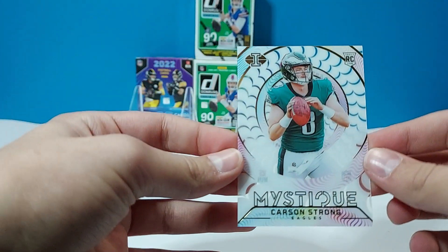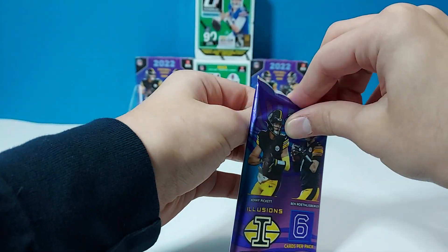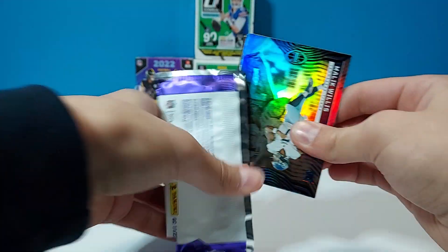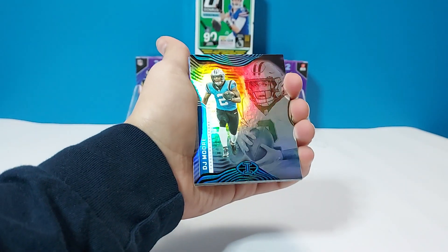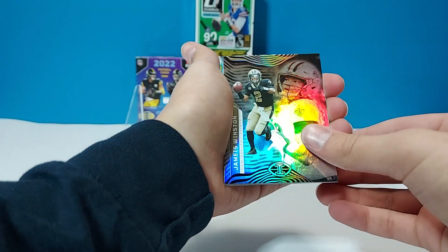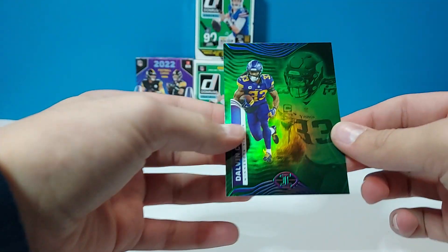We have Carson Strong in the Mystique — second time we've pulled him. I don't know why they keep showing him in the Eagles jersey, pretty dumb. I think he's at the Cardinals. We have Malik Willis rookie, DJ Moore, Jameis Winston, Aidan Hutchinson — that's a nice one. DK Metcalf. We have a green of Dalvin Cook.